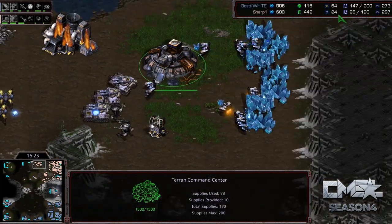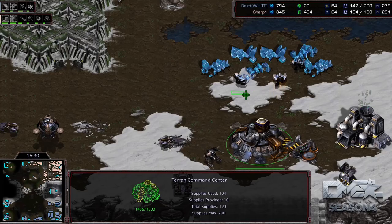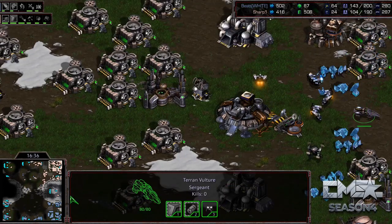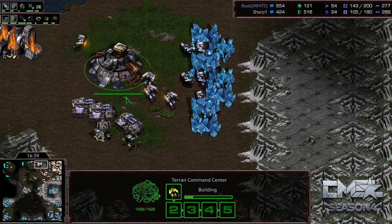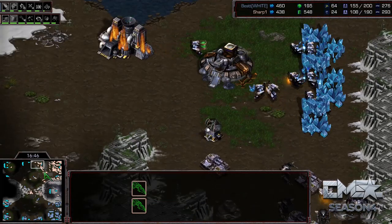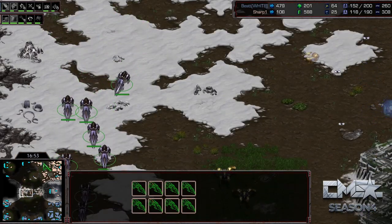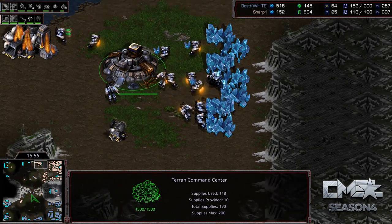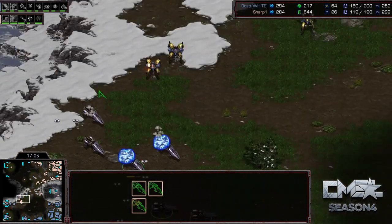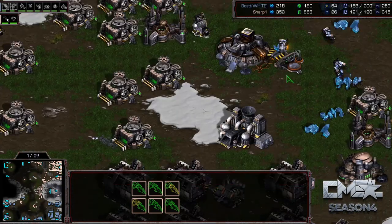Out of nowhere, Best also sends in a speed shuttle and gets a sick drop off — suddenly Sharp has lost more than 20 SCVs in the last few seconds. I am the observer knowing what to look for and I'm missing it — that shows you how difficult this is for Sharp to defend. Best is setting up beautiful attacks harassing in two locations at once. Sharp's economy has been slaughtered. He still has a strong standing army, but he can't macro out of this — he doesn't have the worker count.